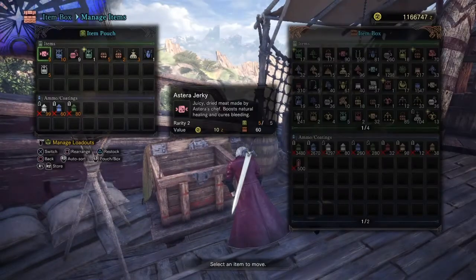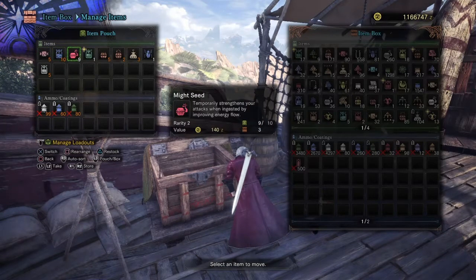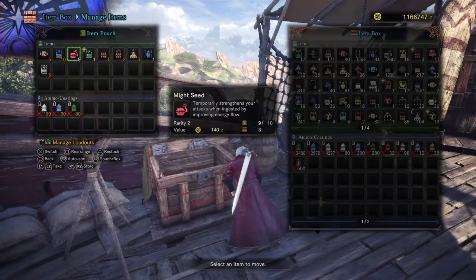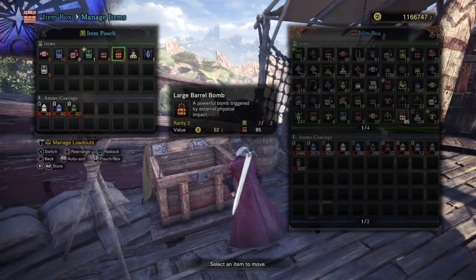The most important items you want to take with you are Astera Jerky in case Odogaron gives you bleeding, Antidote for poison, and Cool Drink for Rathalos's fire and Teostra's fire. Fire Cloak is pretty helpful with Teostra. You can also take a Mighty Seed or Demon Powder to raise your attack — and your teammates' attack too with Demon Powder. Also take Large Barrels or, if you have them, Mega Barrels.